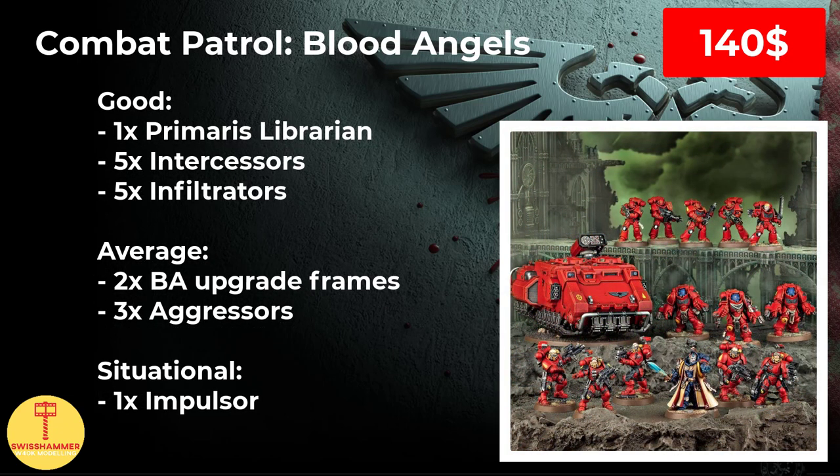The third box we are looking at is the Combat Patrol Blood Angels. Prior to the Dark Angels Combat Patrol, this one has been my personal favorite, and an incredibly positive surprise back when it came out. Deathwatch Librarian Powers got a massive boost with the new supplement, and having one is excellent these days. Also, with 5 Intercessors and 5 Infiltrators, this box is providing the perfect entry for starting both a Fortis and a Spectre kill team. A squad of Infiltrators is also great to just run on their own because of their Deep Strike denial ability. Again, as with the Dark Angels box, having upgrade frames from different chapters is not a bad thing.